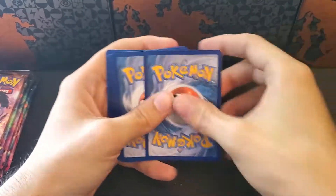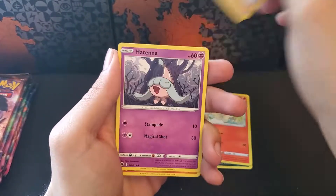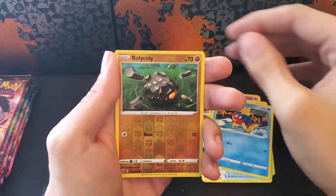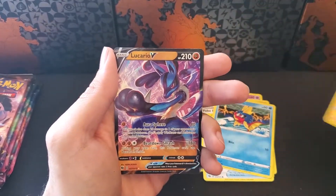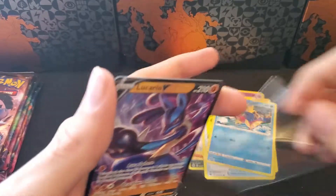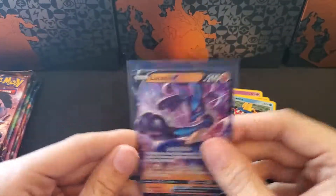Champion's Path, let's go water, fire, Absol, Victini, Sonia, Antenna, Rookidee, Potion, Pokeball, Hattrem, Reverse Roly-Coly — and a Lucario V. That is the second V card pulled this video. It's a nice looking card.